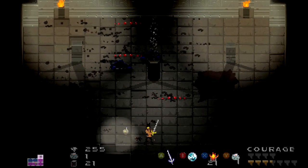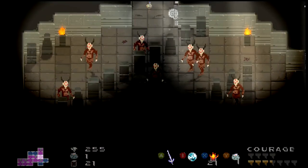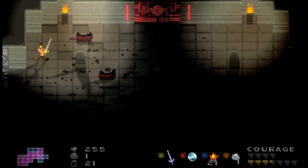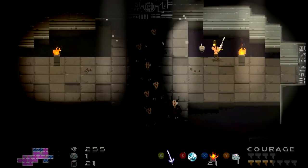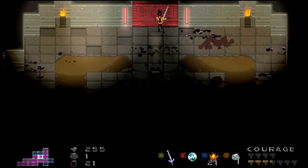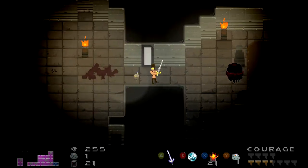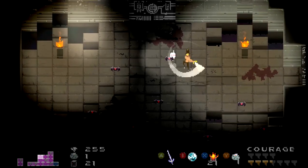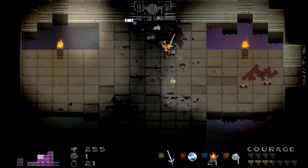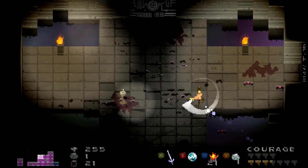Gotta go down again, down again, down again, and I'm gonna have to go left here and then up. Hopefully this is the way. So much for getting through here easy. I still haven't seen anything to unlock the boss room either. They have that little room right before you get to a boss room to unlock it, because it's a big door — it's not a regular key or whatever.